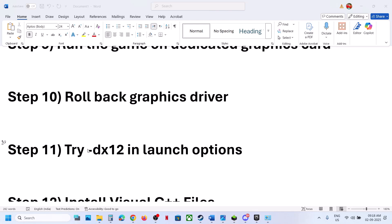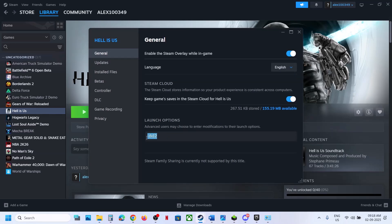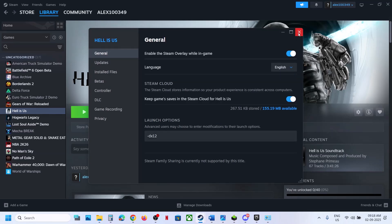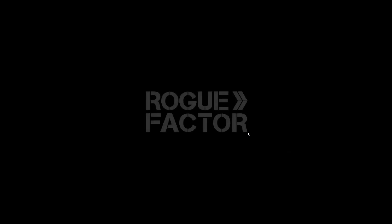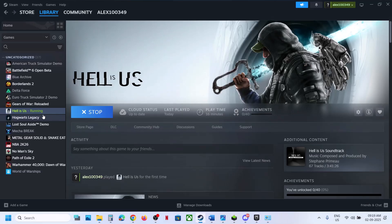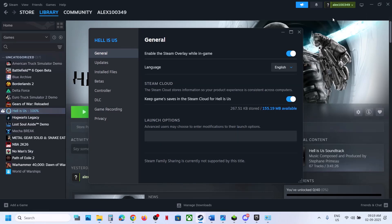The next step is to try DX12 in the launch options. Go to Steam, right-click on the game, select Properties, and in the launch options type '-dx12'. Launch the game and check. If this is not working, remove the launch option and follow the next step.